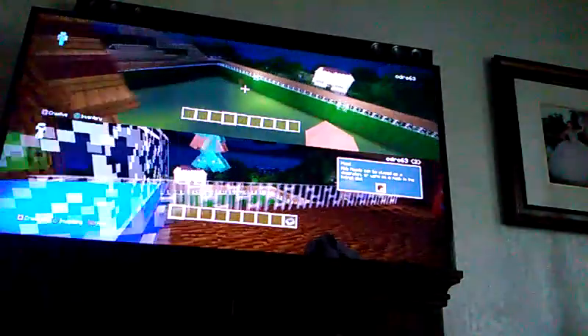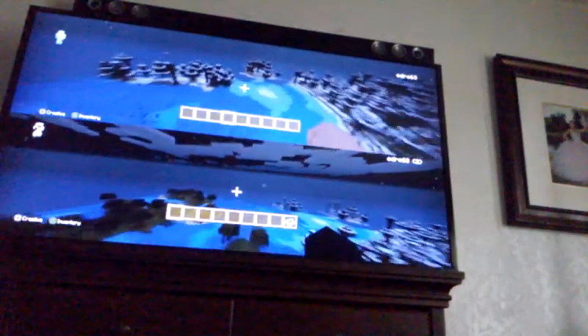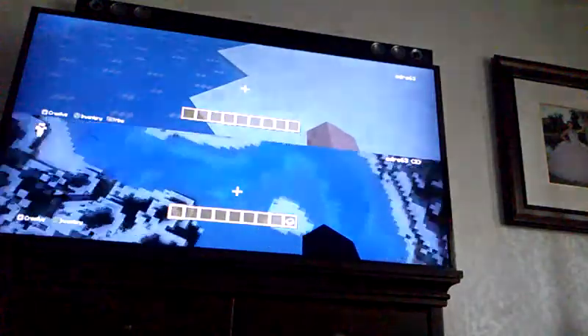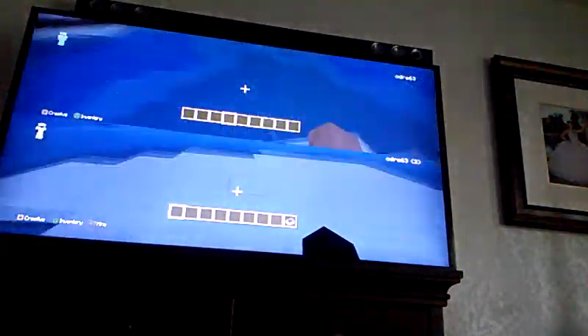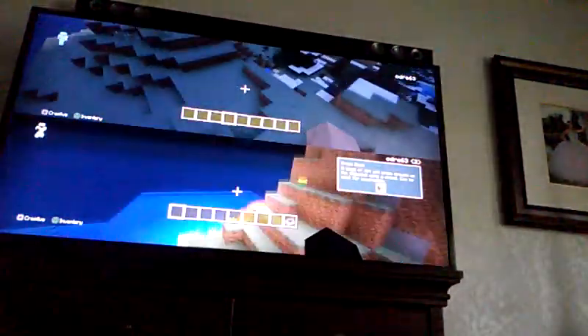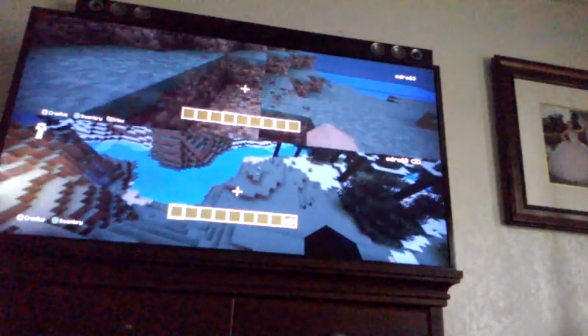Alright, so let's go to an open space area where we can build the house. Build it on ice? No, my God. This is sand. I have no idea. Perfect. Good spot. Pinkish area. Let's clear these blocks. I'll go right here.